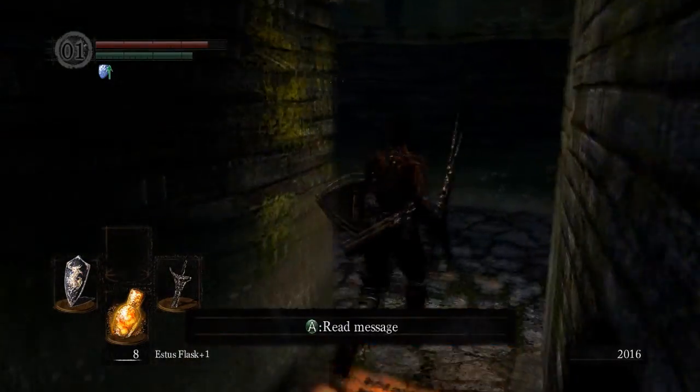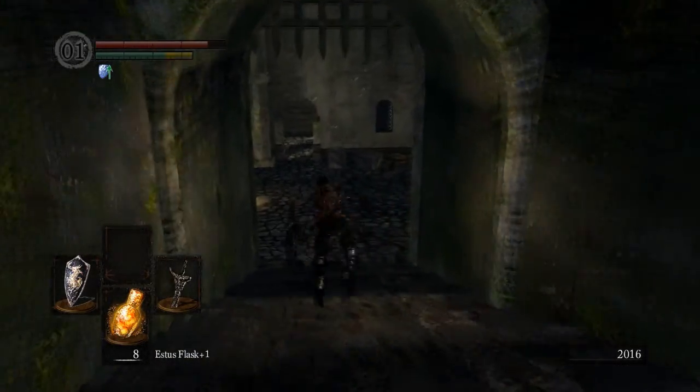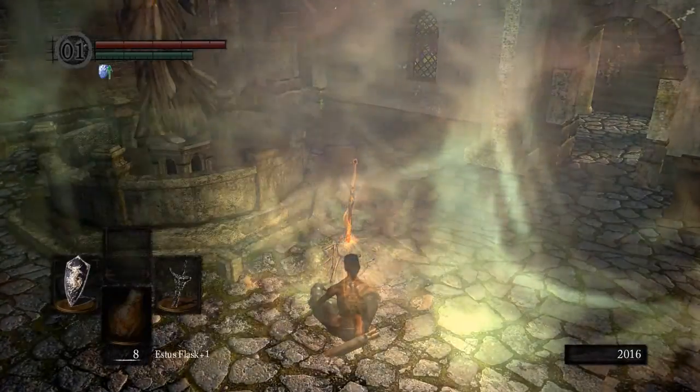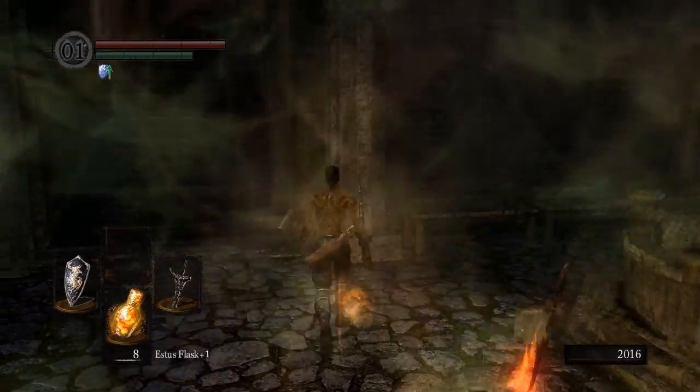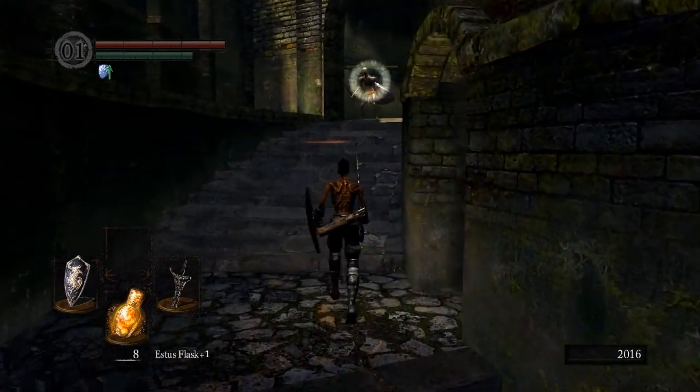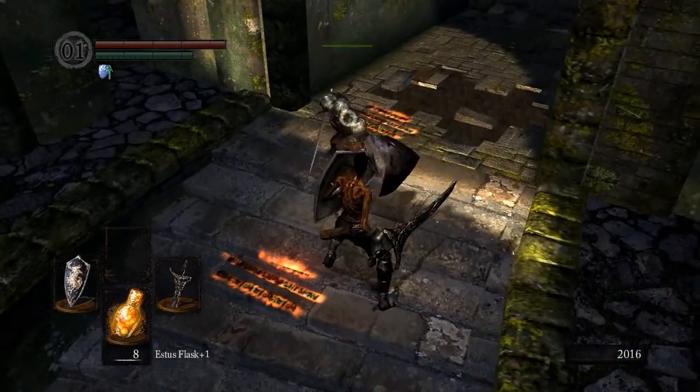You can see the shield up there. Underneath my soul count and Humanity meter is a symbol because the Drake Sword boosts some of your defenses. All right, that's that — now let me kill this guy again real quick.